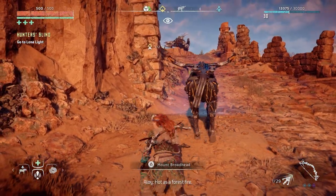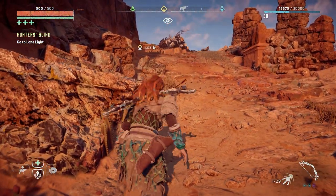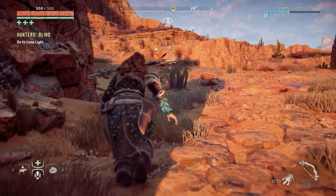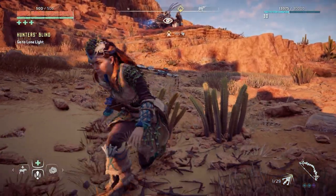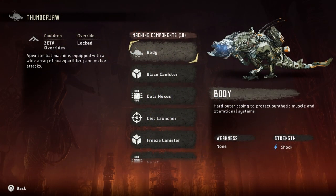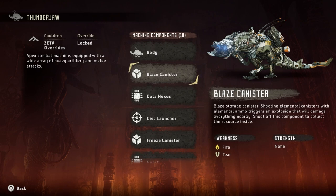Oh shit - I don't want to fight it right here. I've only seen Thunder Jaws in media and on YouTube, I've never fought one before. It is so intimidating. I'm not going to fight it - I'm just going to run past. Let me scan it: apex combat machine equipped with a wide array of heavy artillery and melee attacks. Body weakness... blaze is dug into its back somehow.